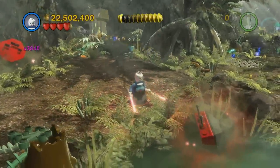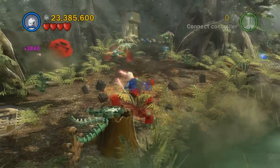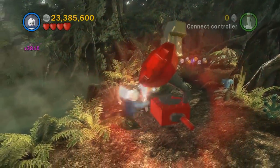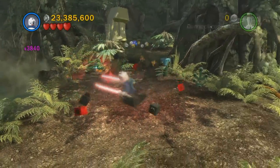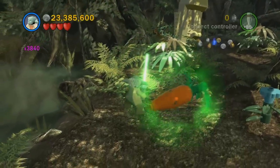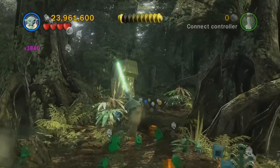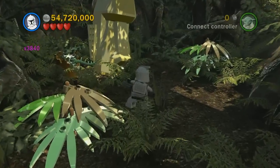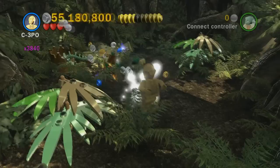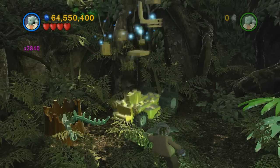Up here are a couple more appliances to take care of — that should be four out of six on those. There's also a carrot over here, making two out of five on the carrots. Right over here is a totem thing, and after you blow that up with a rapid fire character it's going to drop a bunch of pieces, and once you build those you're going to get a lawnmower.